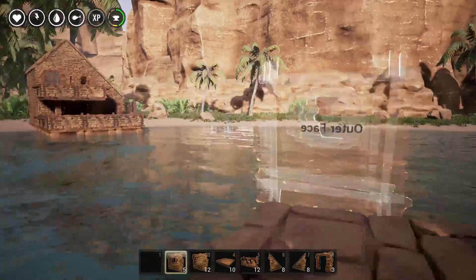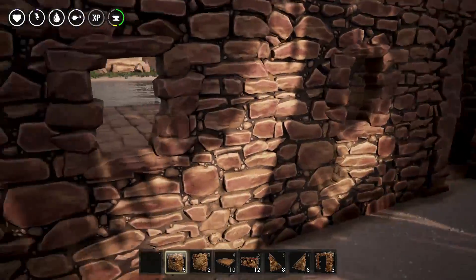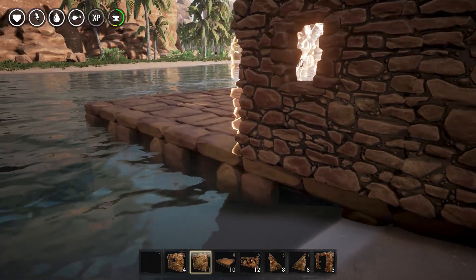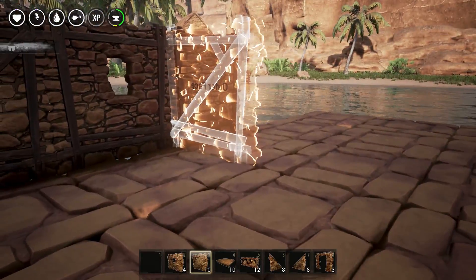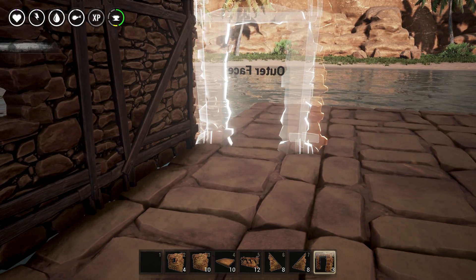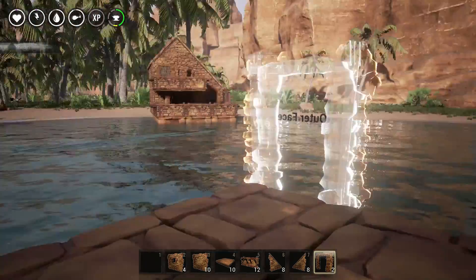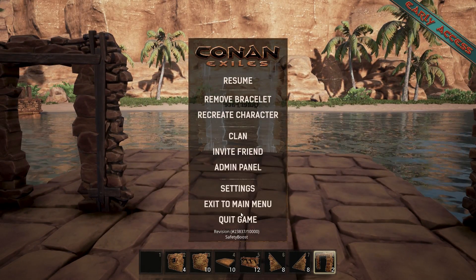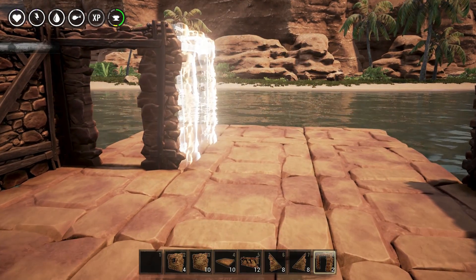Coming over to the other side of the house, we're going to have one window in the middle, and the two surrounding it on the sides are going to be plain walls. Very simple stuff here — nothing too complicated. Our next door frame is going to be on the left side of the house; again the outer face should face outside. The best way to think about it: you always want the wood portions visible on the inside of the walls to be facing the interior.